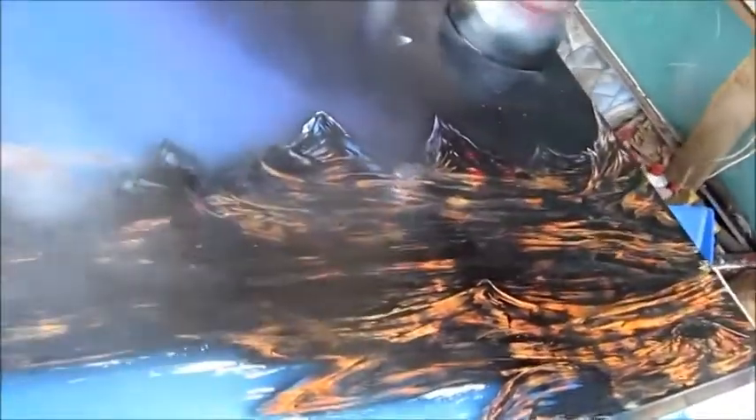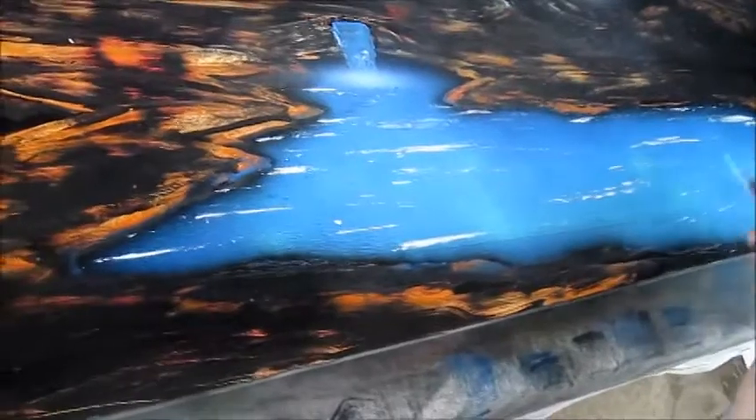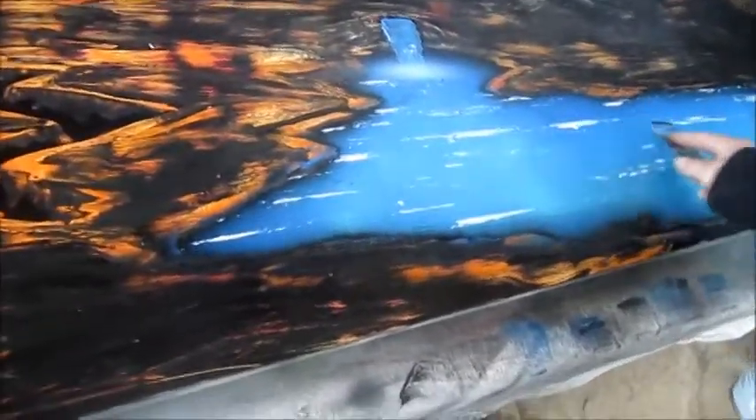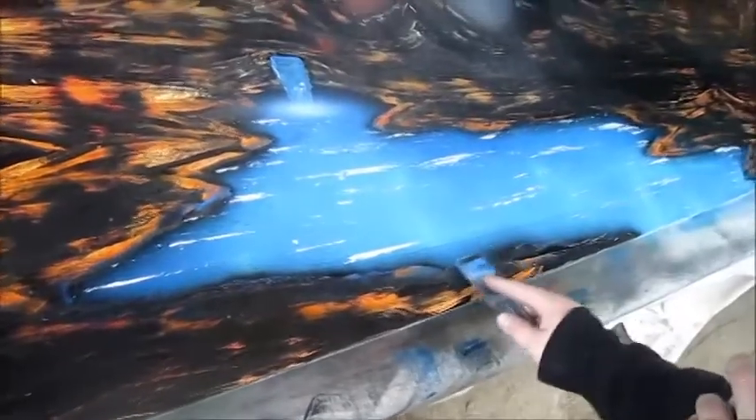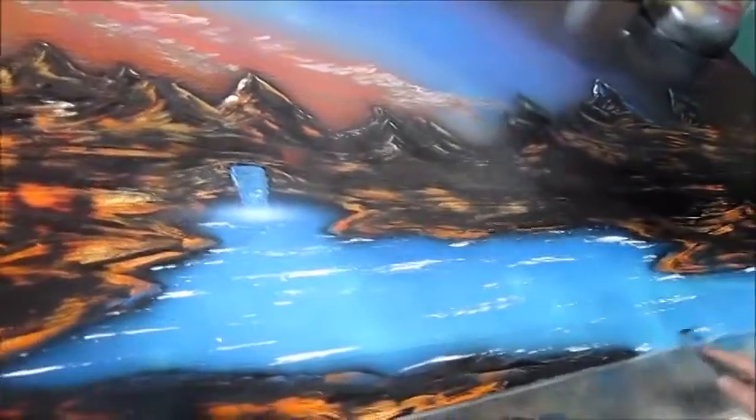That helps show the light reflecting off the edge of the water. That looks good. He's only signing these three pieces one time on the second piece. He's redoing some of the mountains because there was a little bit of mist on them, and he's going to go ahead and show the finished product.